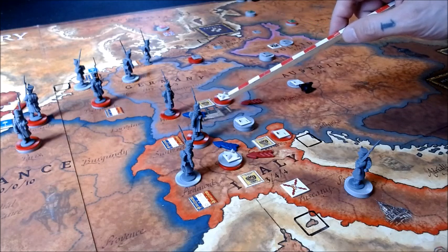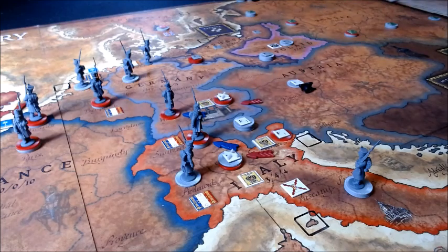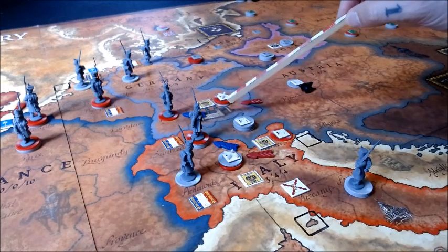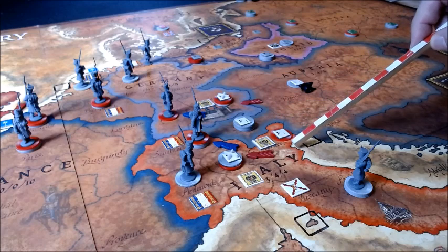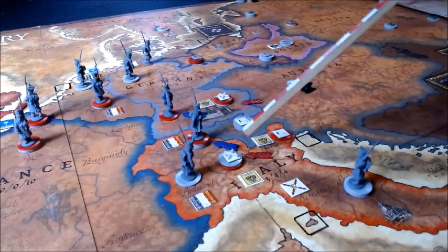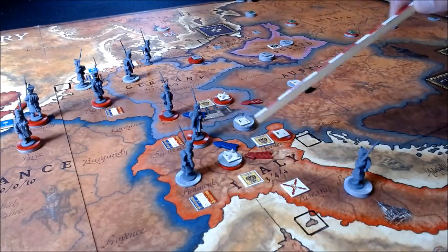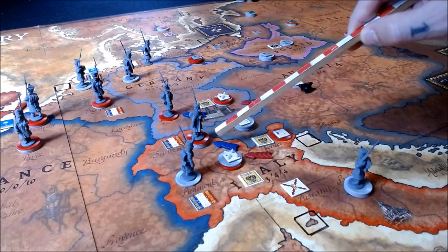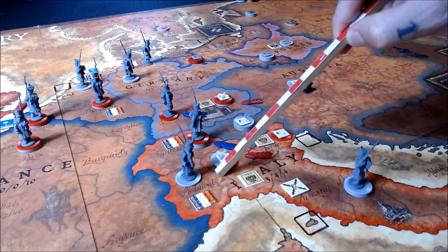Their retreat went to Baden-Württemberg, and Bavaria fell to the Austrians. The Austrians also moved in from Venice into Milan, where the French troops, nearly outnumbered two to one, were actually able to successfully retreat. That saved them, but again another territory was lost.